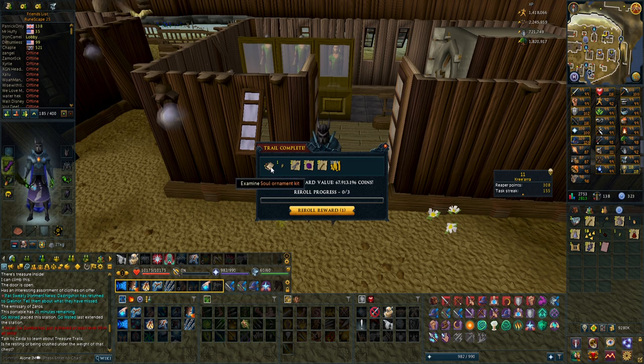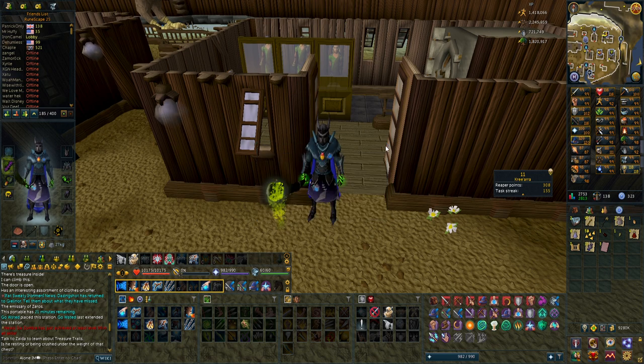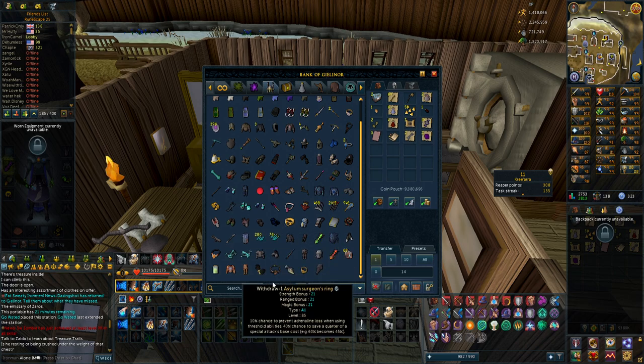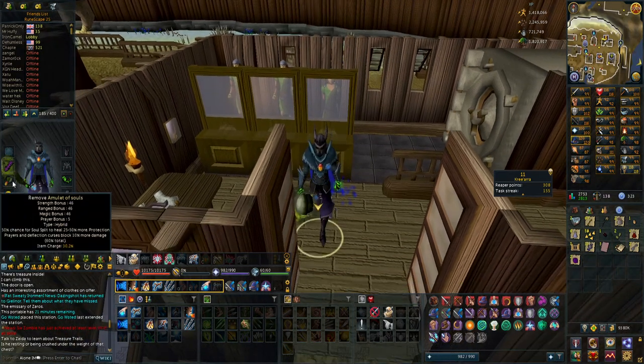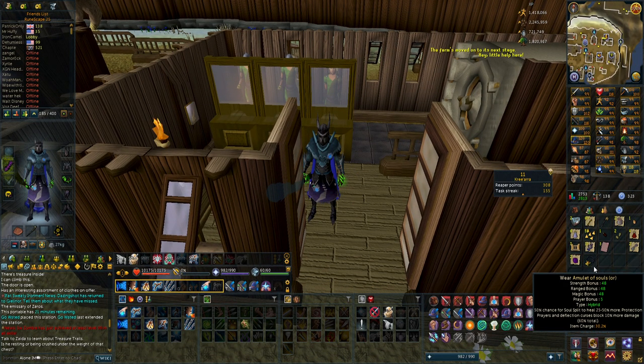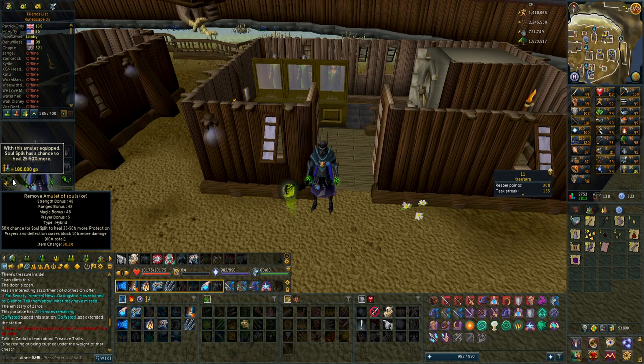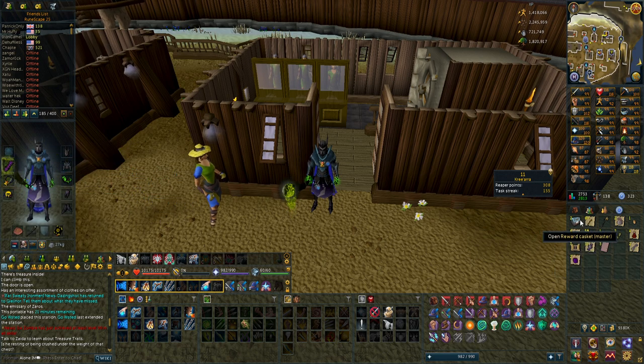And a soul ornament kit — that's 68 million. I checked and it's 67 million, with a drop rate of 1 in 582, so about 0.2%. That's pretty interesting. I have an amulet of souls so I can just put it on right now. Oh, I already have it equipped. Does it have to be 100% or can I just — oh I can do it like this. That looks actually so nice. Does the amulet get better stats? I think it had 46 before and now it's 48, so that's actually an upgrade. That's why it's so expensive I guess.